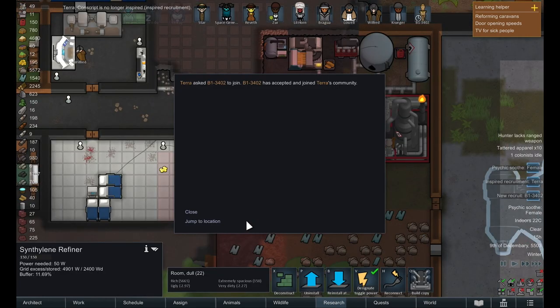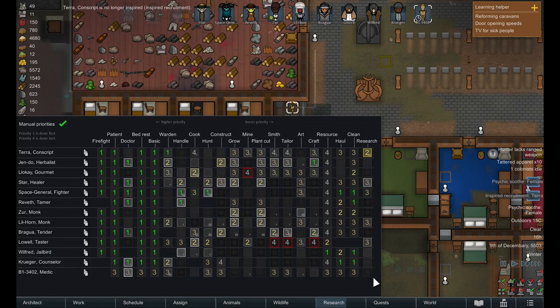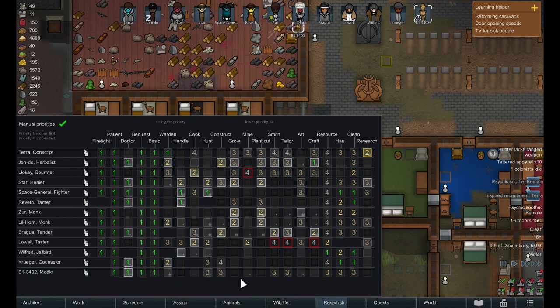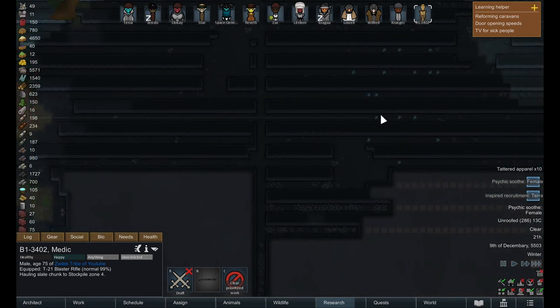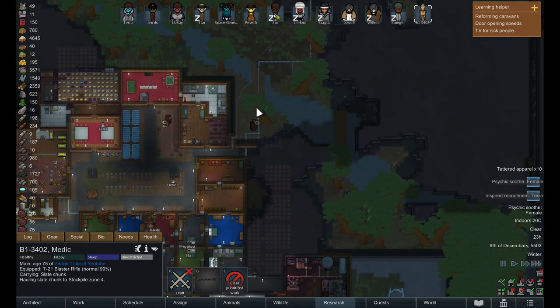We have recruited our first droid - he is a member of society now. It seems like he is just able to do everything a regular colonist is able to do. I don't want him on wardening as he is socially inept and he is a droid. However we will get him to start mining right away and past that hauling and cleaning - I think that is probably the best route. It seems like he isn't really able to function by himself. I did need to direct him where to haul before he became unidle, so we'll take a quick look at what happens as the night goes on.